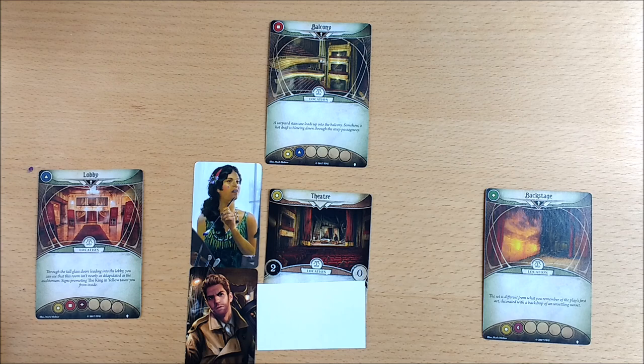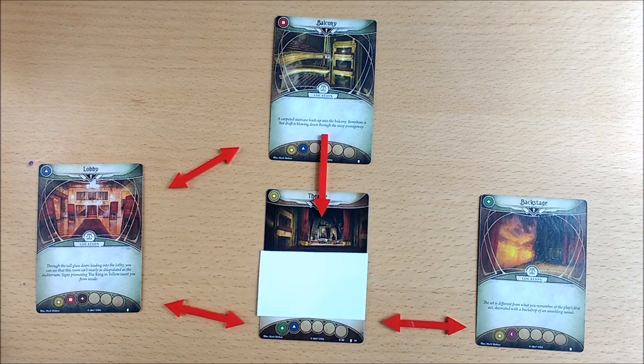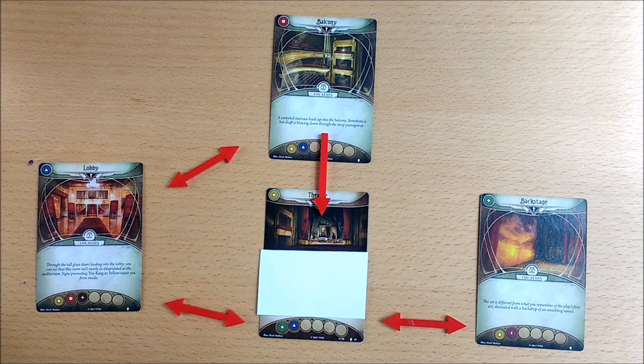If one player has chosen to play the unpredictable Lola Hayes, she begins play backstage, her being an actress and everything, so you can go ahead and flip that one over. This is how your locations line up on the first turn, with the backstage and the lobby having connections to locations which aren't yet in play, so please be patient.